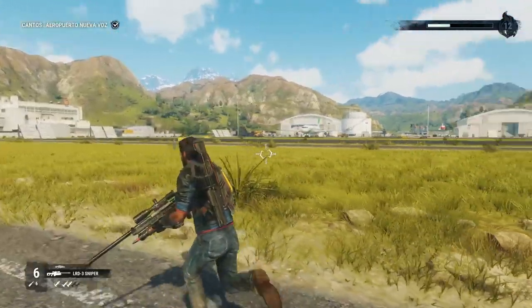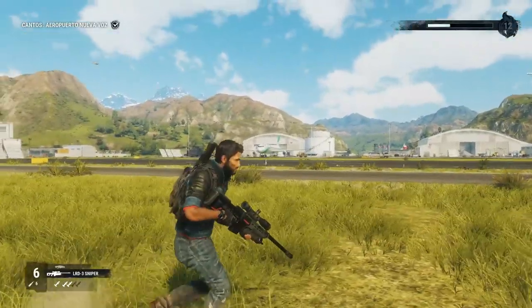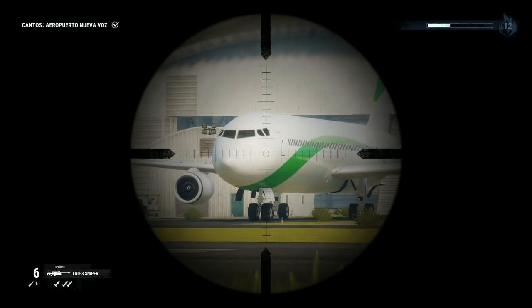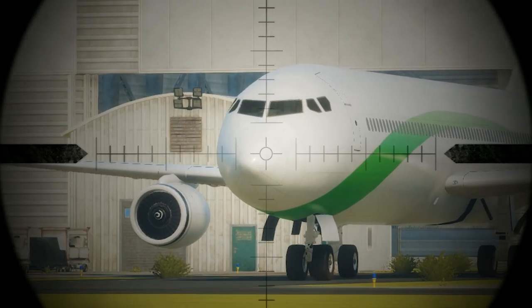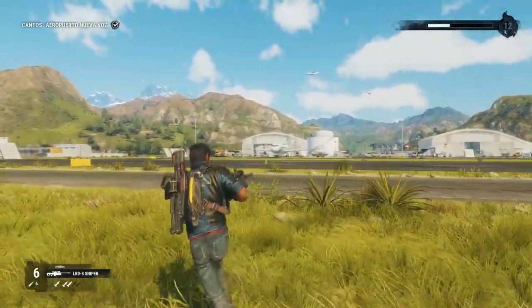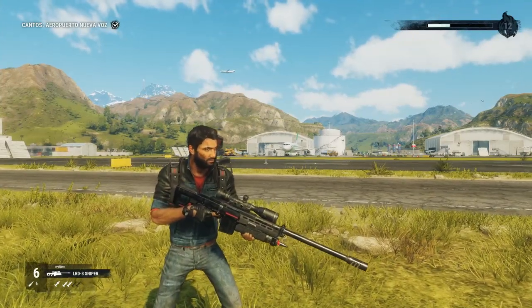Some of you might have noticed that I always have a sniper rifle on my back, but I pretty much never use it. And when you zoom in with the sniper rifle, you can of course see the reticle and the scope. But essentially, there's a nice little workaround for taking screenshots using the sniper rifle in this game.